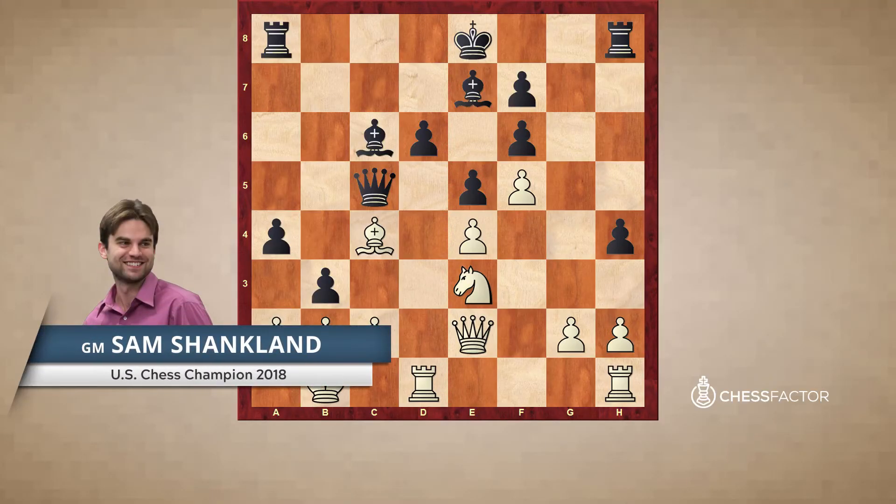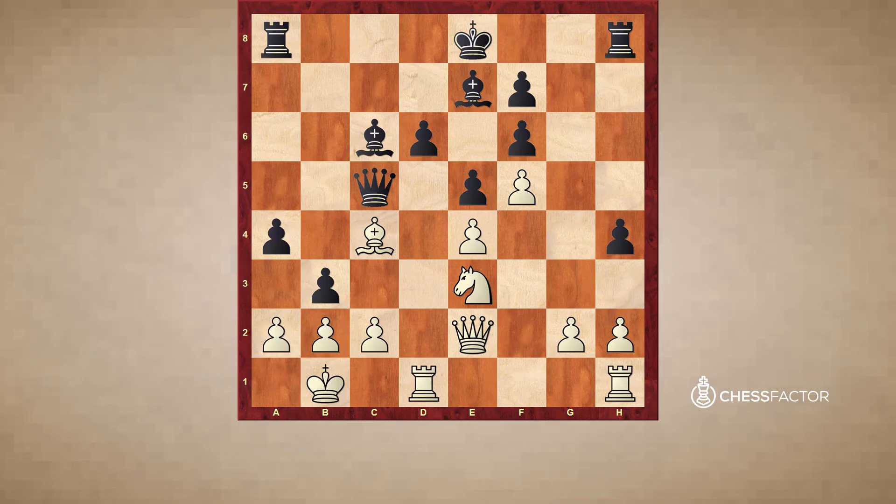Hello and welcome everybody, this is Grandmaster Sam Shankland, and I'm here to do my third video on my series of the bishop against the knight. Previously we saw some cases where the bishop was just much superior, because we saw an open board where the bishop had good targets, oftentimes with an imbalanced pawn structure, and in particular in an endgame with a pawn race, a bishop can affect both sides of the board at the same time.